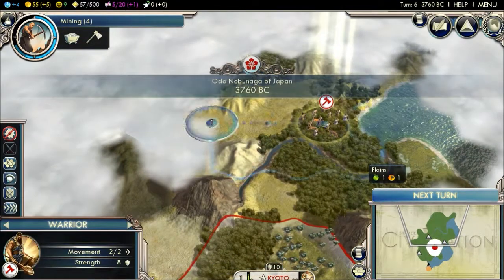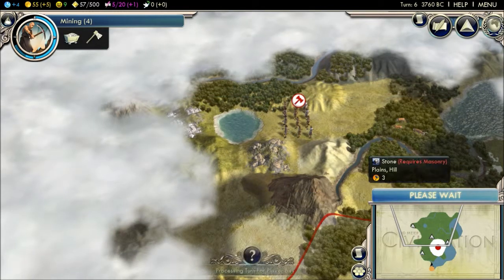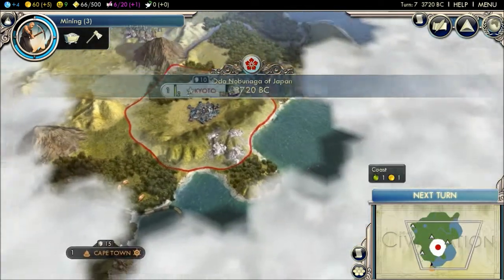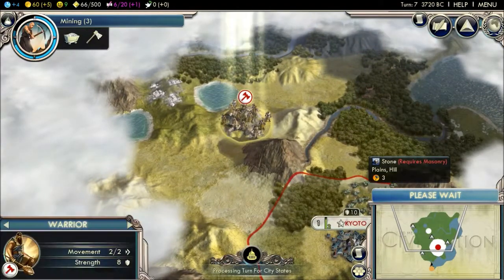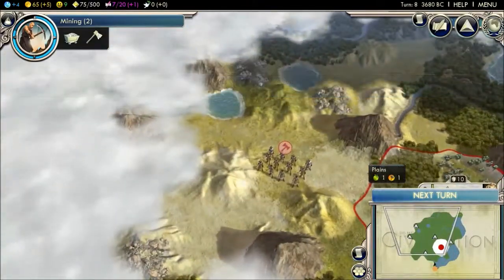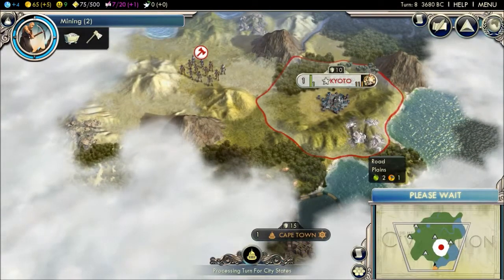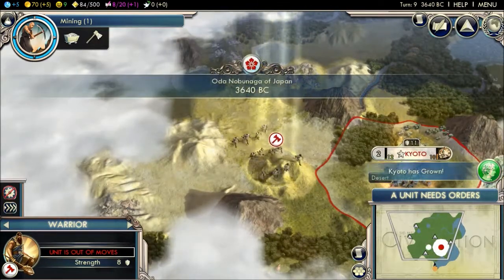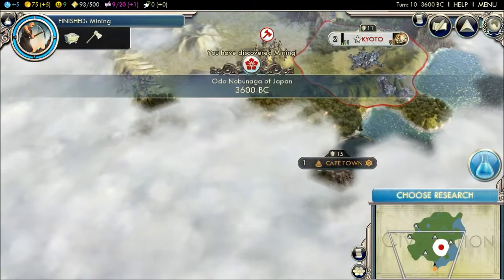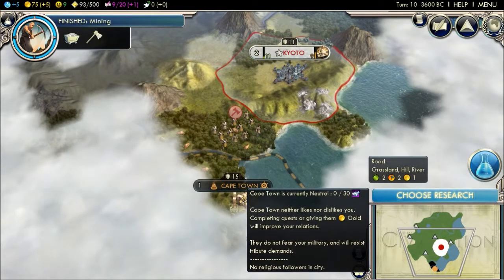I like this game the way it's played. I just wish I could do it multiplayer with someone, like a group of people. So we could do an interesting series. I'm just gonna scout out what's around here and eventually branch out this way. Cape Town — so we're near South Africa. Cape Town is currently neutral.